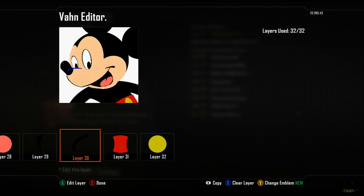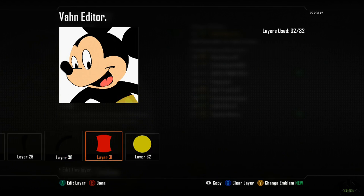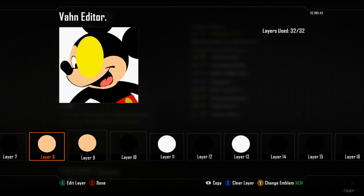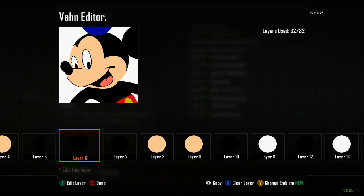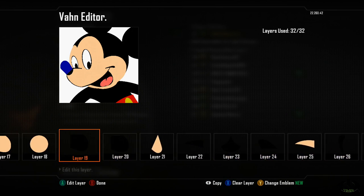For layer 31 I used the thimble — I skewed it around and made it his high-water pants. For layer 32 I used a full circle, sketched and skewed it around to make a button for his pants. It takes a while to make these — I appreciate all your patience. I hope that helped you create this and I hope I didn't go through it too quickly. Feel free to go back, rewind, and pause whatever you need to do to make your Mickey Mouse.